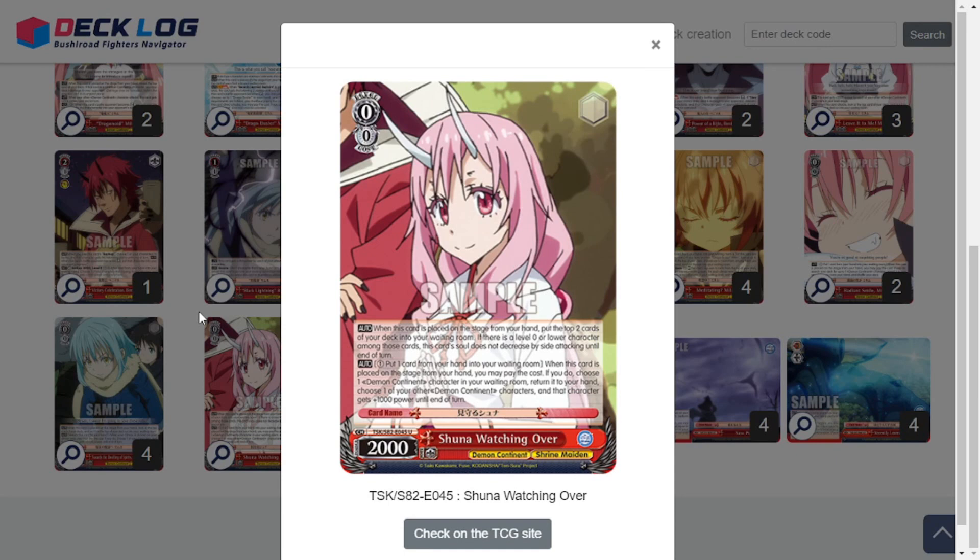Next, the 0/0/2k Shuna Watching Over. When placed on stage from hand, put the top 2 cards of your deck into your waiting room — if there's a level 0 or lower character amongst those, this card's soul does not decrease by side attacking until end of turn. A little extra milling to set up standbys and cards in your waiting room, plus being able to side attack and still poke for damage. Also on play: pay 1 and pitch 1, choose a Demon Continent character in your waiting room and return it to your hand, then give one of your other Demon Continent characters on the field 1k power.